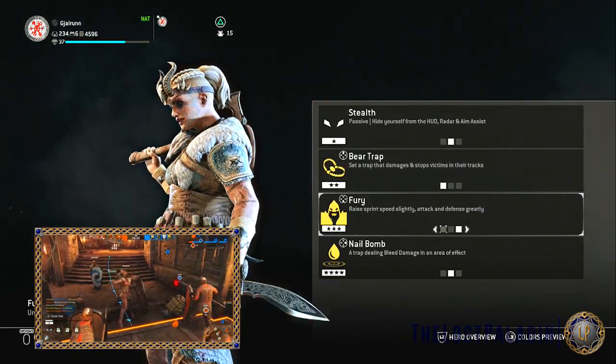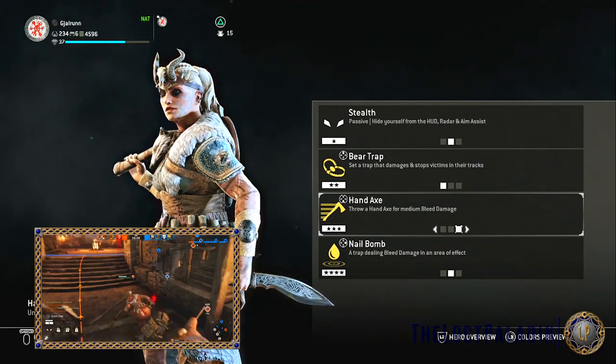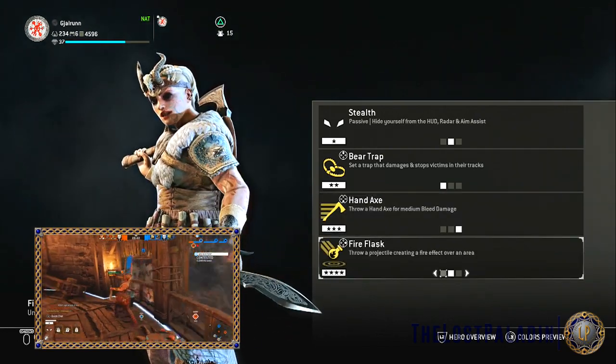Her tier 3 feats are Fury, which raises sprint speed slightly and raises attack and defense greatly; Sharpen Blade, where attacks inflict low damage over time; and Hand Axe, where you throw a hand axe for medium bleed damage.